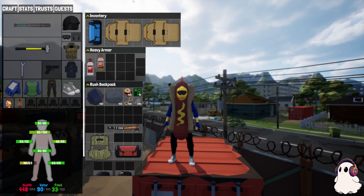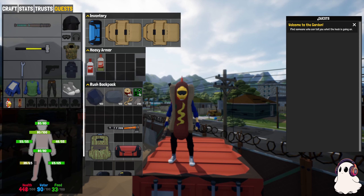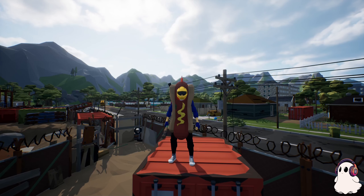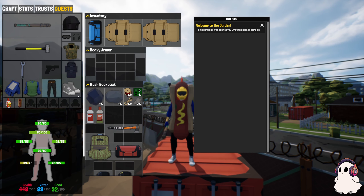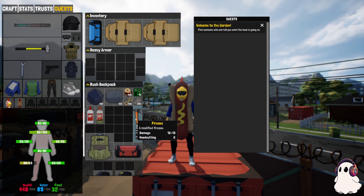We are going to be doing the quests. The quests here are actually brand new. When you go into your inventory - press Tab if you don't know how - you will see your craft, your stats, and your trust. Trust, by the way, in multiplayer lets you put in someone's Steam ID so they can open your doors. I do already have some stuff, though I forgot wood.